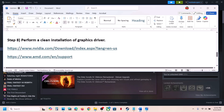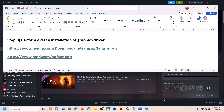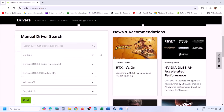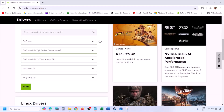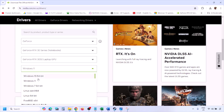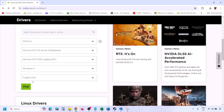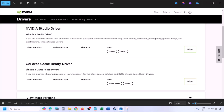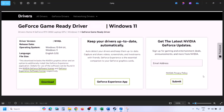The next step is to perform a clean installation of your graphics driver. If you have an NVIDIA card, go to the NVIDIA website; if you have an AMD card, go to the AMD website. Select your graphics card from the list, select the correct operating system — Windows 11 or Windows 10 — and click Find. You'll see the latest GeForce Game Ready Driver.